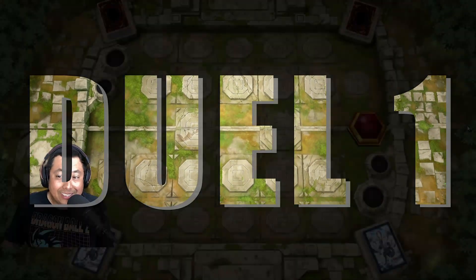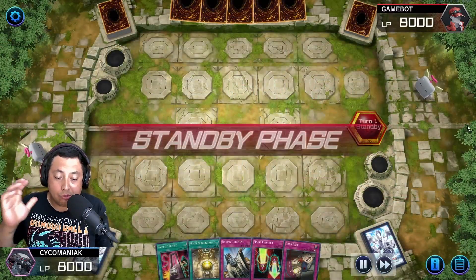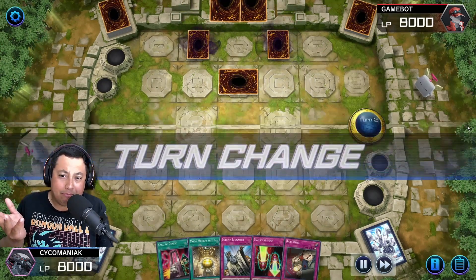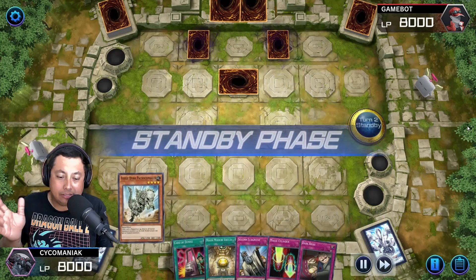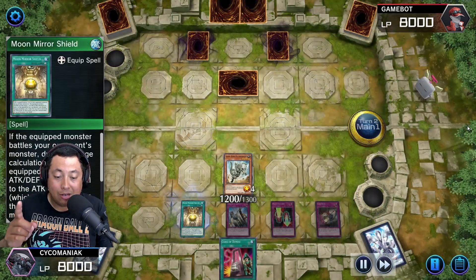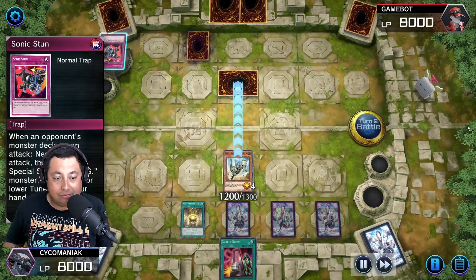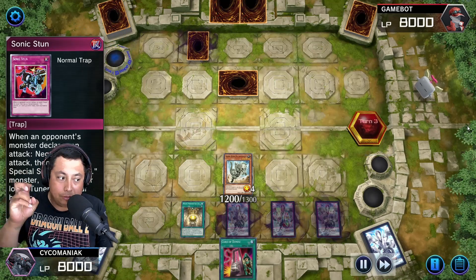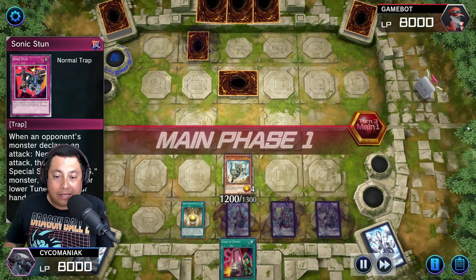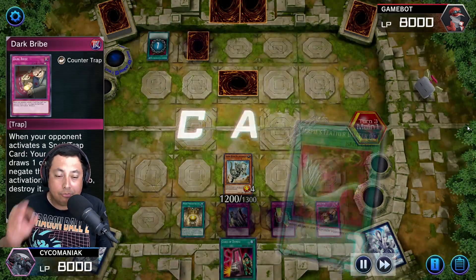We actually get to go second in this match, which is quite unfortunate, but I have a significantly decent hand. They play everything face down and set stuff, so it's all good. I do get a Fossil Dyna, so I bust that out, put Moon Mirror Shield on it, and attack the face down. Of course they negate my attack and try to special summon something, but can't, so they just pass.